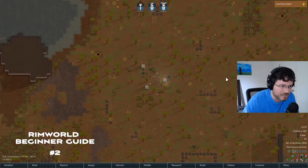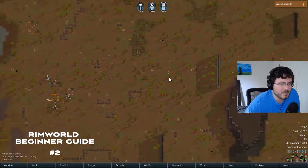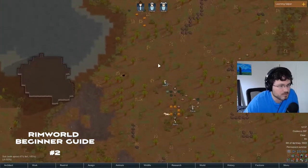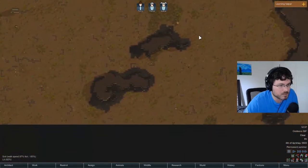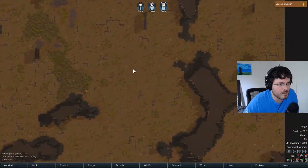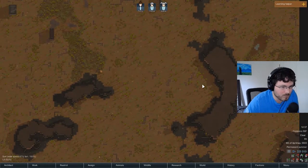The first thing I do is hit spacebar to pause the game once my pods have landed, to get a lay of the land and figure out where I want to build. Building near these vents lets you eventually get geothermal power, so it's okay to be close to those. I'm picking somewhere relatively close to the center of the map.